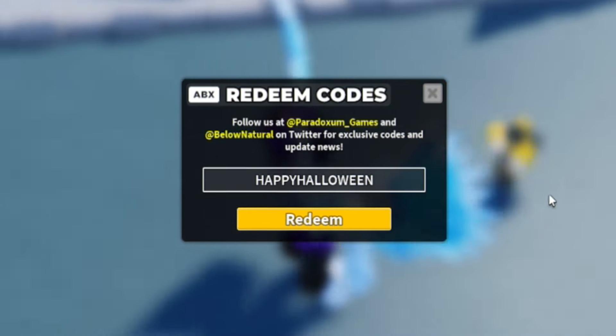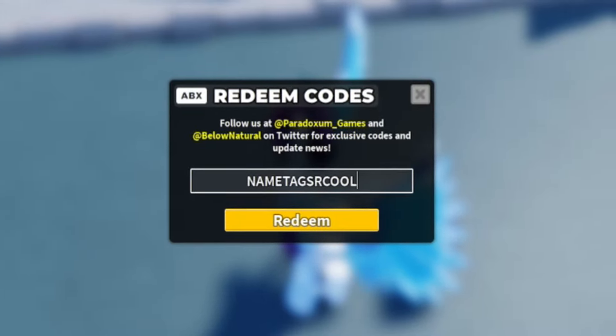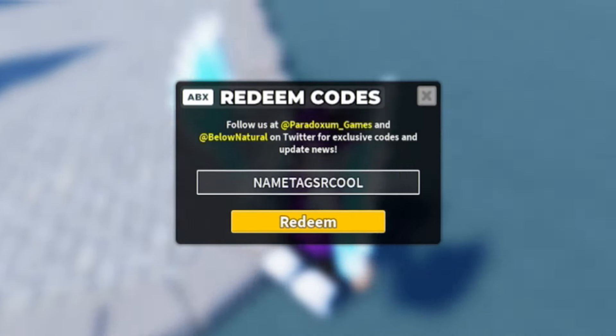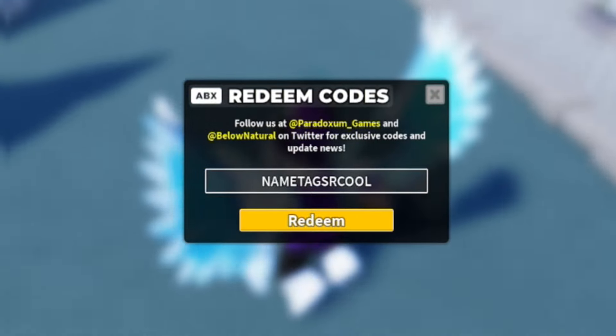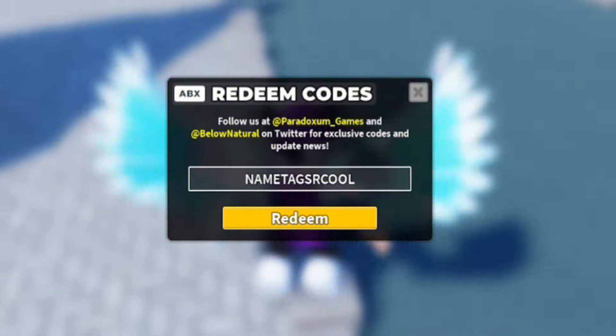Then redeem NameTagsRCool — N-A-M-E-T-A-G-S-R-C-O-O-L. Redeem Name Tags Are Cool and that will give you the Follower Name Tag, which is pretty nice.